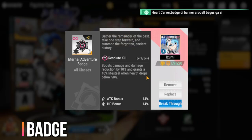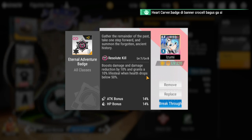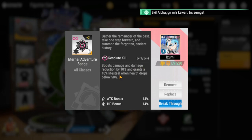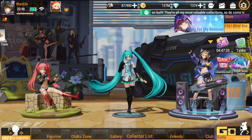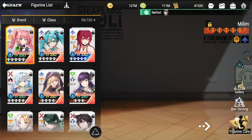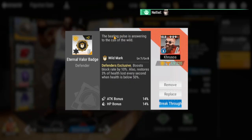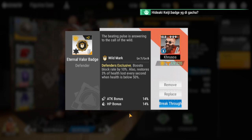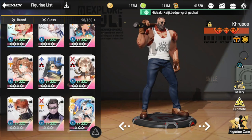For her badge, I don't see any violet badge that's really good for her. I'm recommending two yellow badges. First is the Eternal Adventure Badge, which boosts damage and damage reduction by 10 percent, and grants 10 percent lifesteal when health drops below 50 percent. The other badge I'm recommending — also used by Cruzos — is the Eternal Valor Badge, exclusive for defenders: boosts block rate by 10 percent and restores 3 percent of health lost every second when health is below 50 percent. My top recommendation is the Eternal Adventure Badge.